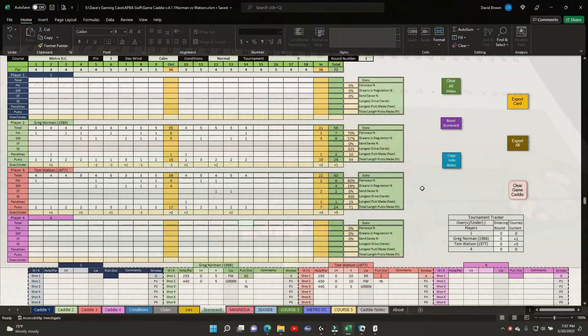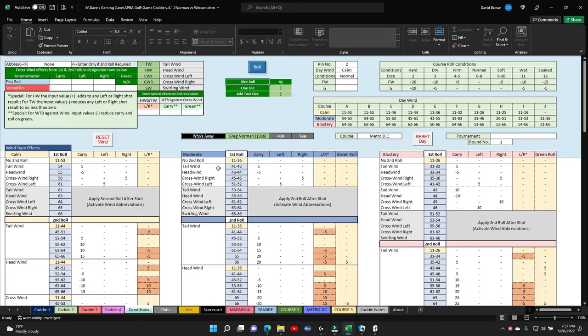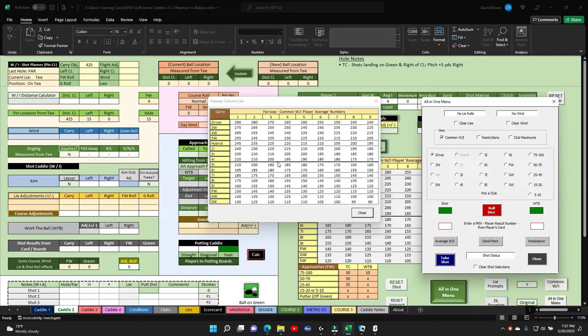At the game caddy, through 14 holes Greg Norman is plus one and Tom Watson is plus five - some tough rounds. They both shot par on the last hole. We go to Metro DC, reset hole, transfer hole - hole 15. The roll is 41, which is no wind. We're going to start with Greg Norman.